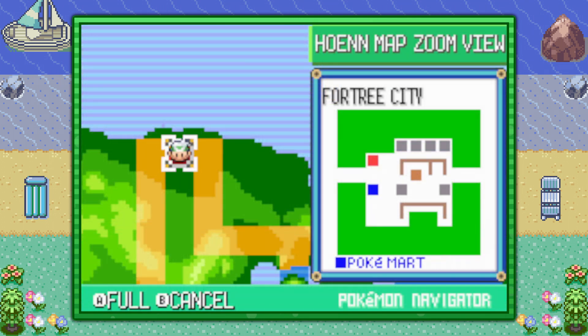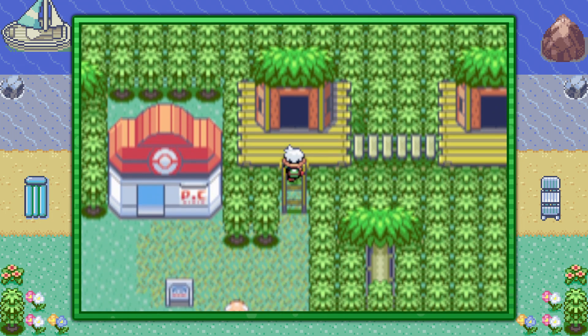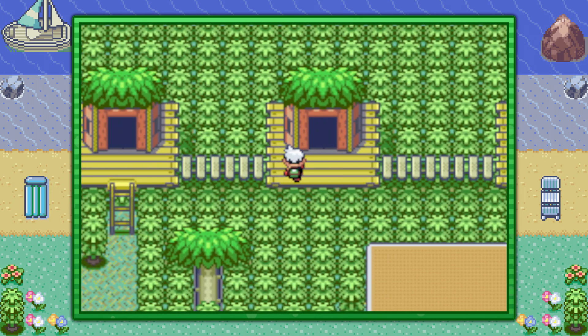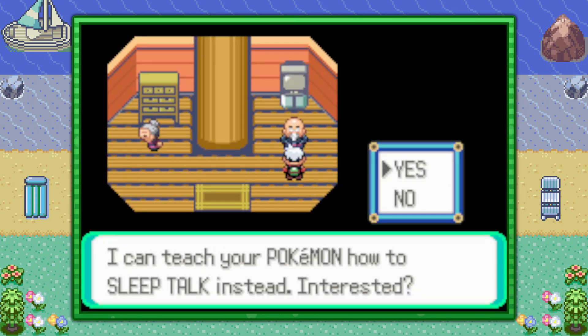If you're looking to teach your Pokemon the move Sleep Talk, go ahead and visit Fortree City. From the Pokemon Center, make your way to the top part of the city and go to the second house. You'll find this old couple in here and you want to speak to the old man.